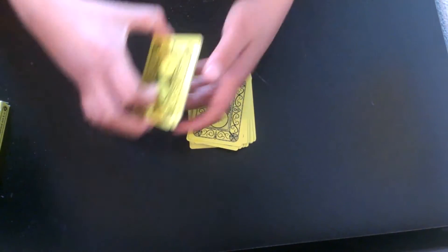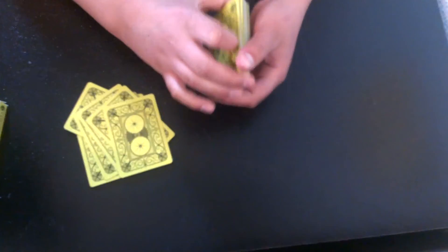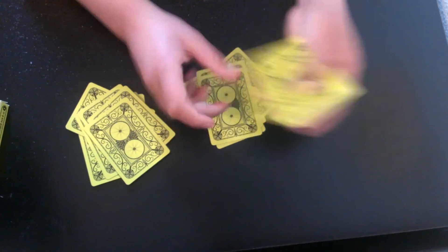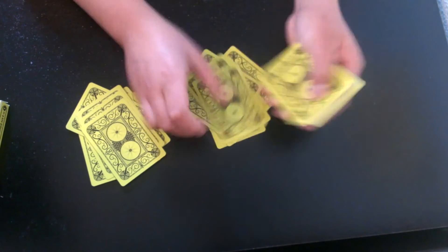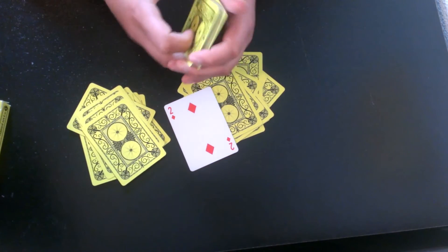You're going to count how many cards are here: 1, 2, 3, 4, 5, 6, 7, 8, 9, 10, 11, 12, 13, 14, 15, 16 — so their card will automatically be the 16th card. Counting down: 1, 2, 3, 4, 5, 6, 7, 8, 9, 10, 11, 12, 13, 14, 15 — the 16th card is the Two of Diamonds, their selected card.